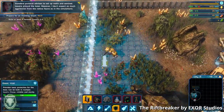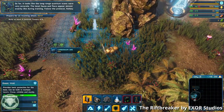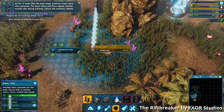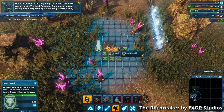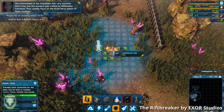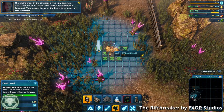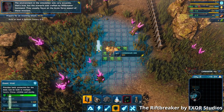You start out with a basic grasp of a couple of resources to extract and a very limited set of buildings you can construct. You quickly build up enough of a base to start downloading some technology from Earth and researching other technology. It makes no sense that you couldn't have brought the database of EarthTech with you and instead have to download it slowly over some rifter net connection. But okay, ignore that man behind the curtain, too.